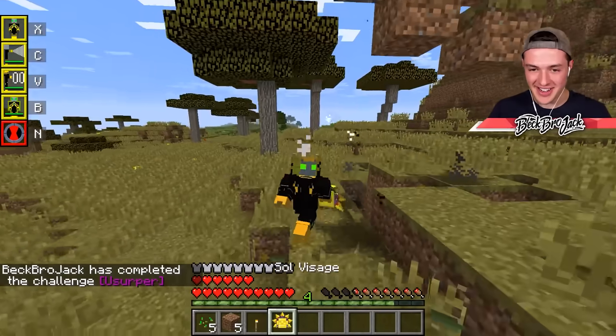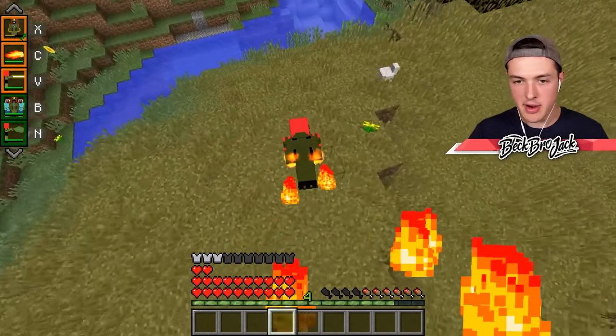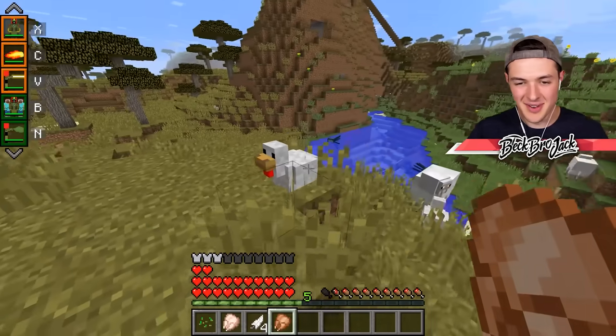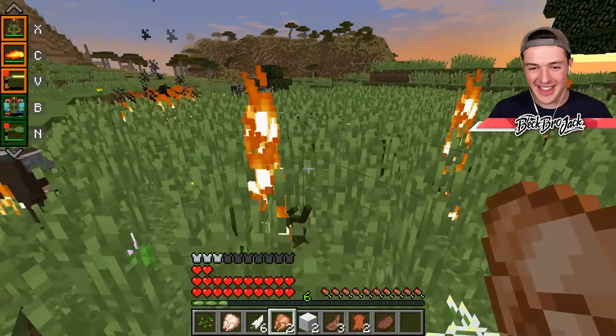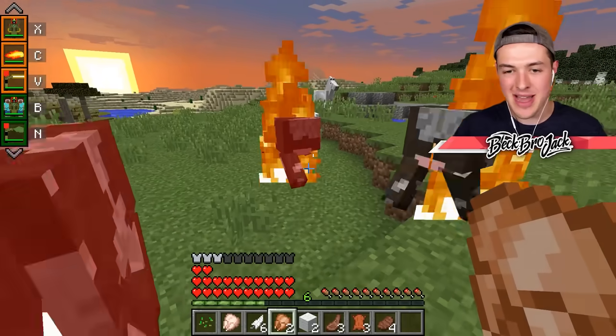I'm kind of hungry, so I'm going to need to get some chicken. Swampfire is going to be extremely good at this. We can trap them all and just roast them alive. Bessie would be so proud of me — it's like a barbecue. The BeckBro Ben 10 barbecue! No juicy animal is safe from Swampfire.